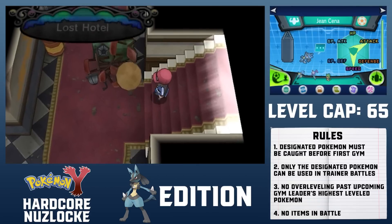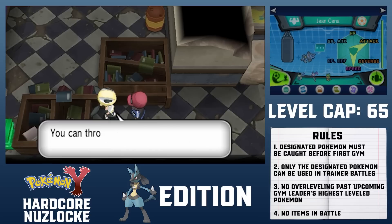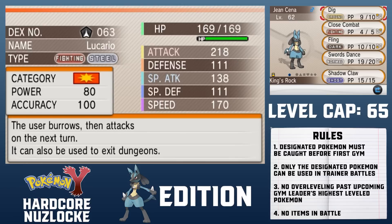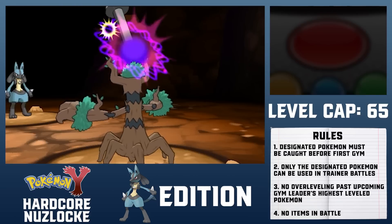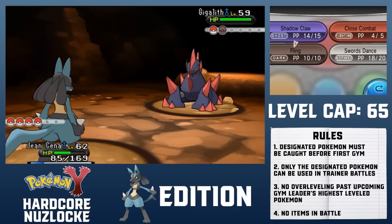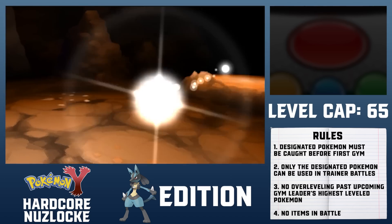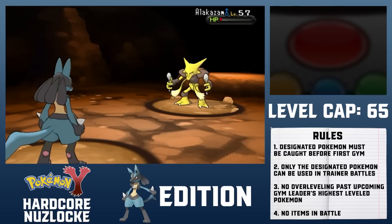Moment of truth. I have Lucario use Swords Dance to cancel out a potential Will-O-Wisp. Trevenant goes for Curse, and Lucario loses 25% of its health. Shadow Claw finishes off Trevenant, but the curse rages on. Gigalith actually has Protect, which would nullify Fling if used — but it won't use it since it sees a KO with Earthquake. Fling chips Gigalith and causes it to flinch, allowing Close Combat to end the battle the following turn. So in conclusion, I only won this battle because Lysandre said too many words. The last two battles are pretty easy, though I did need to level up Lucario once to outspeed the final trainer's Alakazam. I finally arrive at the Pokemon League and start to prepare for the Elite Four.